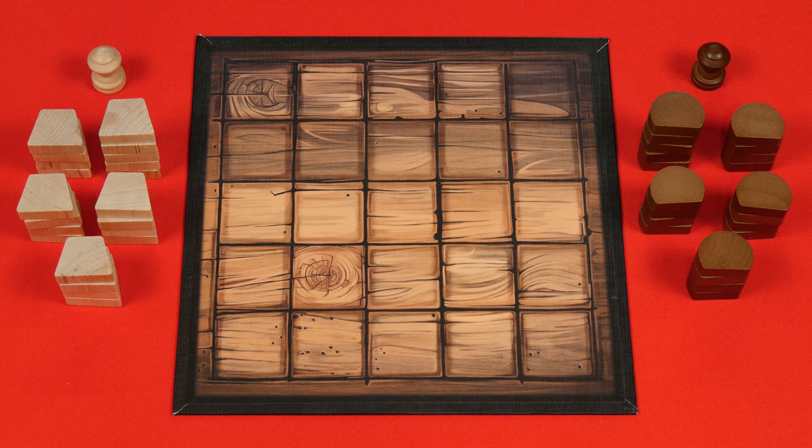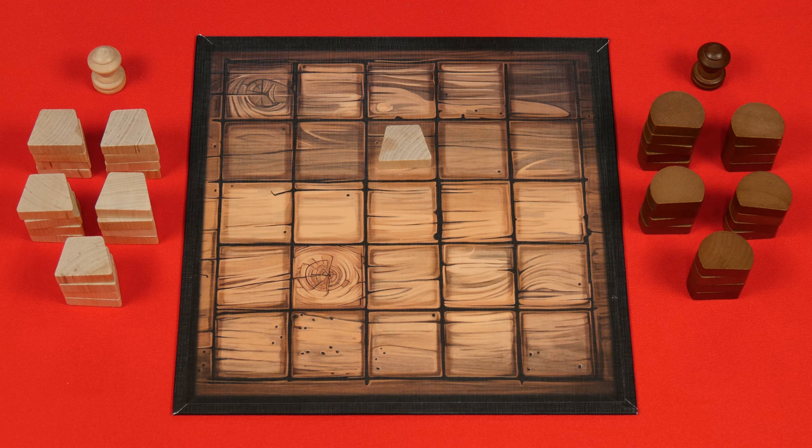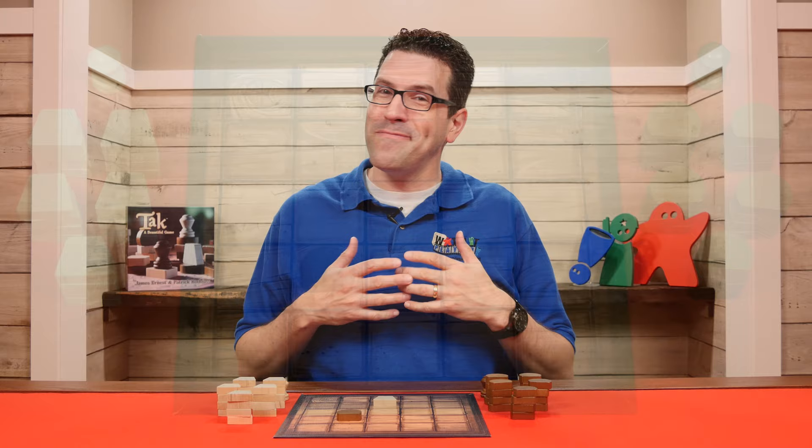For your first game, decide randomly who will go first, but in future games you should alternate back and forth. So let's say the brown pieces are going first. That player takes one of their opponent's stones and places it flat on any empty space of the board — or on an intersection if playing a differently sized boundary, such as a six by six game. We're playing five by five, so we'll stick to these spaces. Now the second player takes one of their opponent's pieces and also lays it flat on any empty space of the board. And that's the setup.